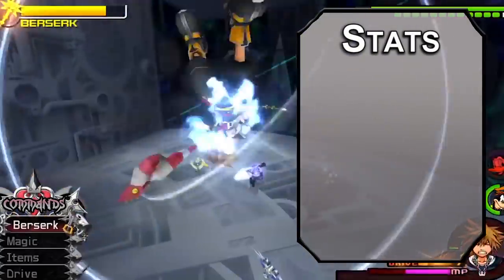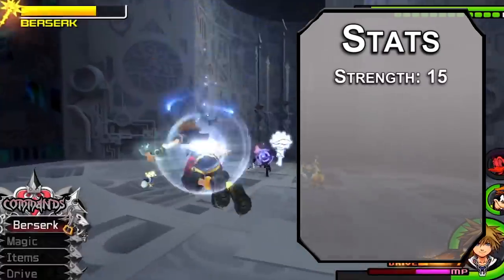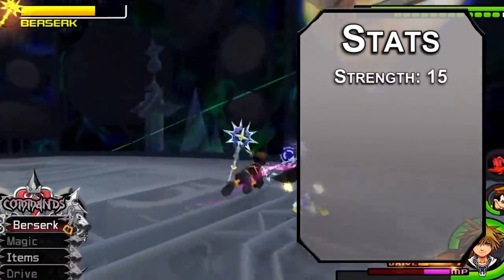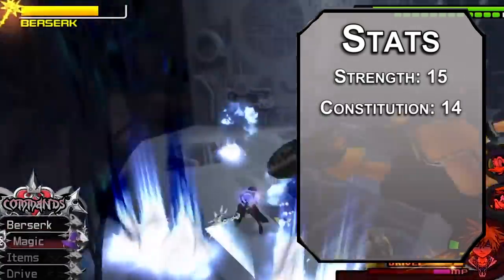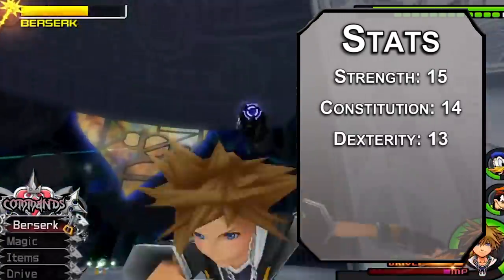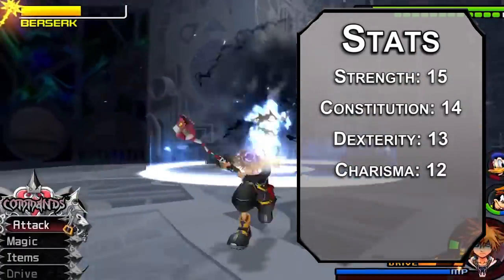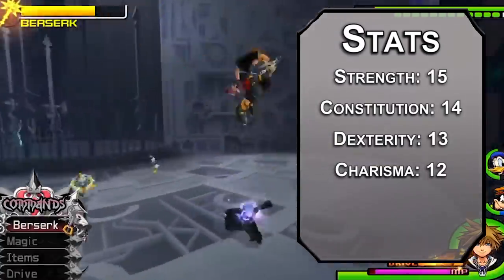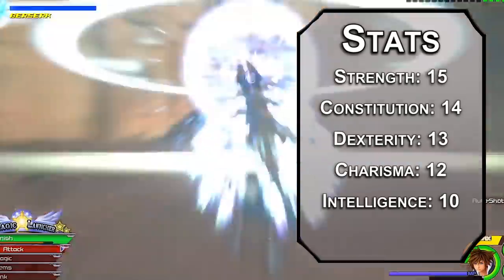For stats, we're using the standard point array from the Player's Handbook — roll for stats if you want. Multiclassing shouldn't be too much of a headache for this one. Strength is number one. I wasn't sure what kind of weapon he wields. Google says it's a Claymore, which just confirms that Nomura doesn't know what swords look like. Anyway, it's big. Constitution after that — you've got health bars and face scars. Dexterity next; you dash around a battlefield. Follow that up with charisma: you've got a quiet resolve that really works on some people, and that big X on your face is very intimidating. Intelligence is a bit low, but I'm sure you picked up a little bit of information when you were Ansem's Apprentice.